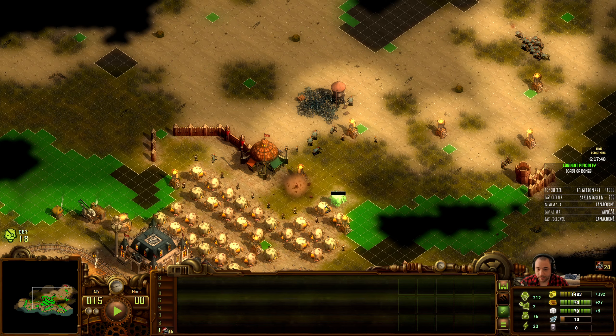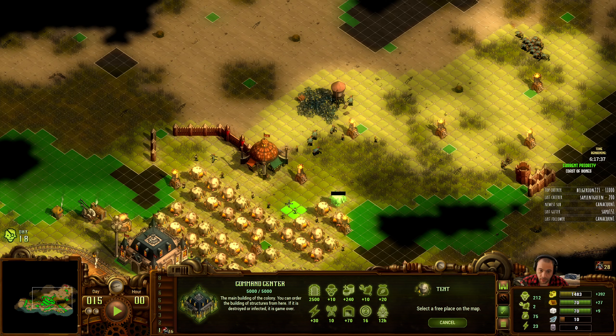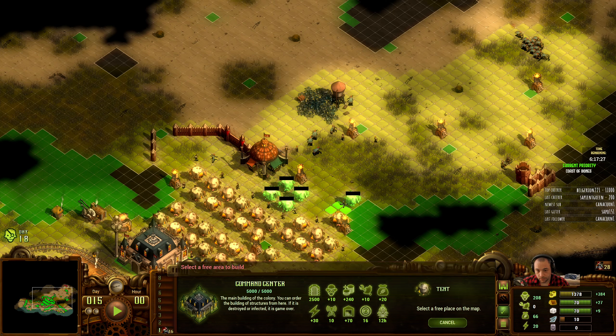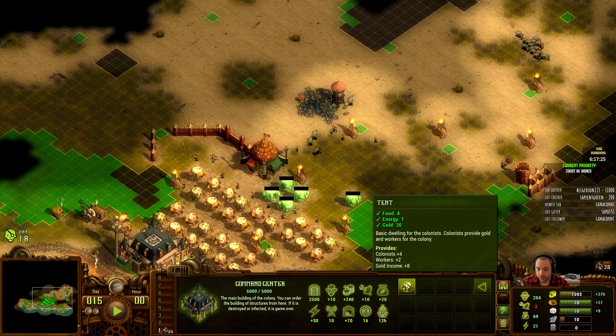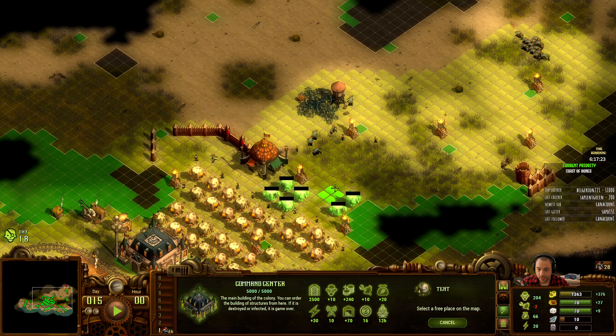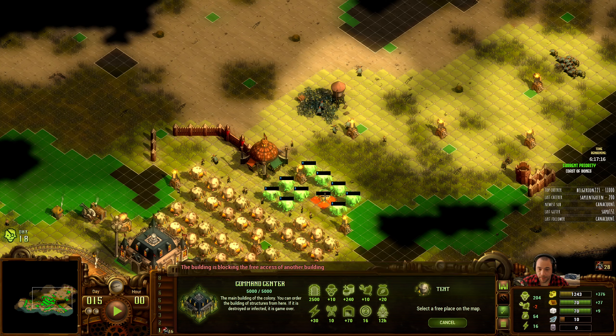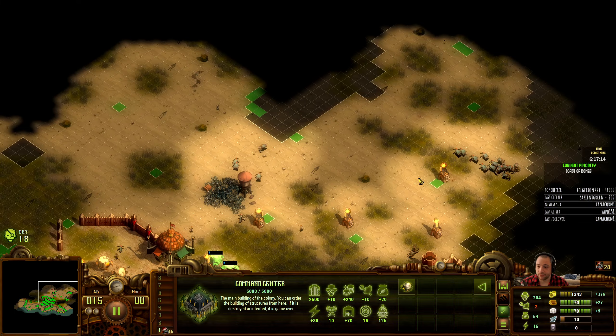The layout of my tents is horrible — I acknowledge it. Often what I do is do my best to try to fit things in, and then once I get the market in, I go back and paint over everything to try to fix it and fill it in.